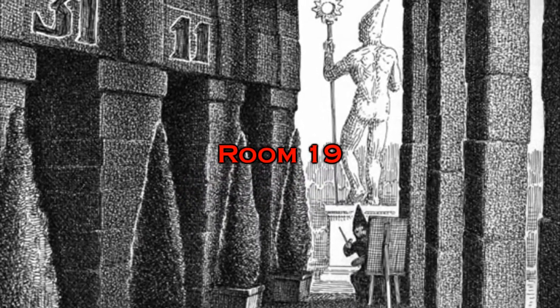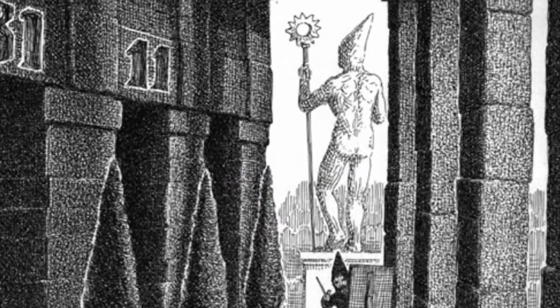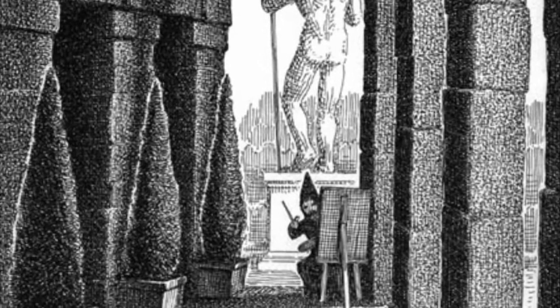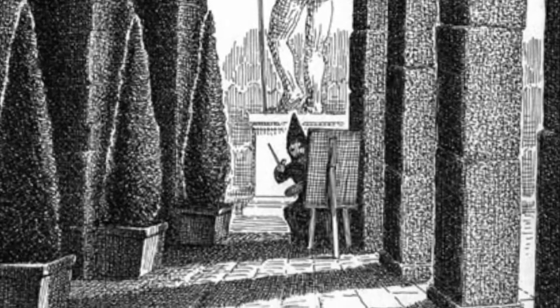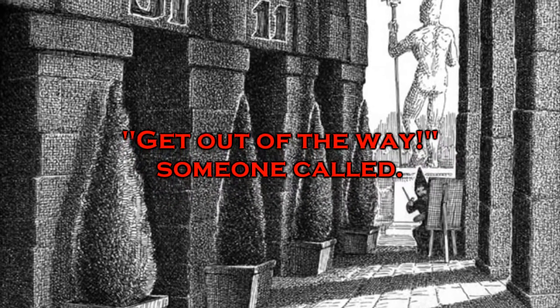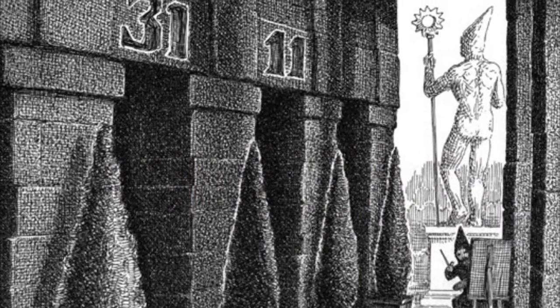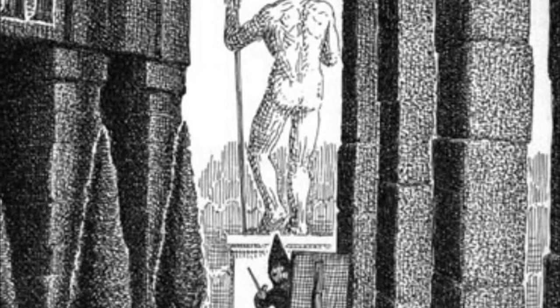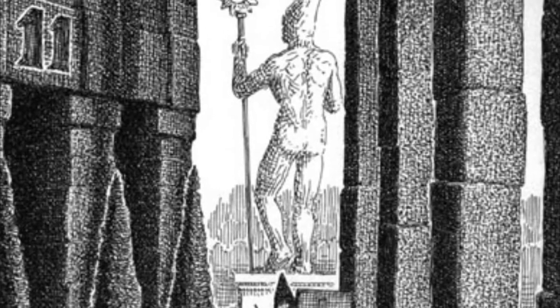Finally, room 19. The statue is a man holding a sun staff — man and son is a nod to Christopher Manson. The hat of the statue is the same as the painter's, so we can gather that he is Manson in his own book. In the text there's the line 'get out of the way, someone called' — we are clearly interrupting and should go back the way we came in, which is door 31, the correct door. I have also read that the statue is three times the size of the painter, making the scale a three to one — 31 once again.